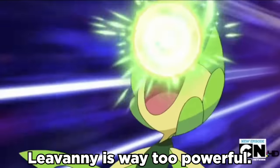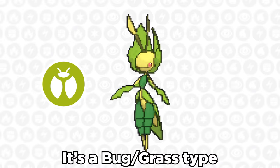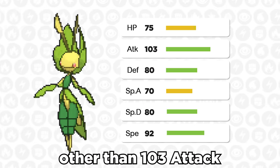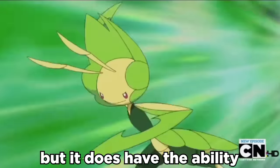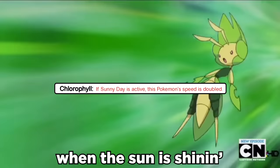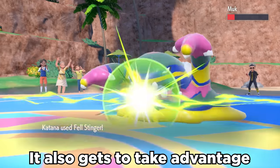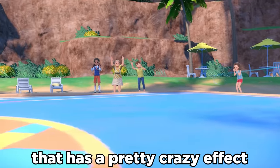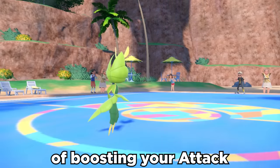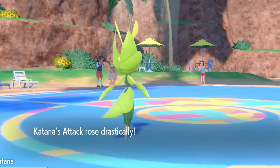Leavanny is way too powerful — but not really. It's a Bug/Grass type with mediocre stats other than 103 Attack and decent 92 Speed, but it has the ability Chlorophyll to double its speed when the sun is shining. It also gets the pretty exclusive move Fell Stinger — a 50 power Bug move with the crazy effect of boosting your Attack by 3 stages if you knock out the target with it.